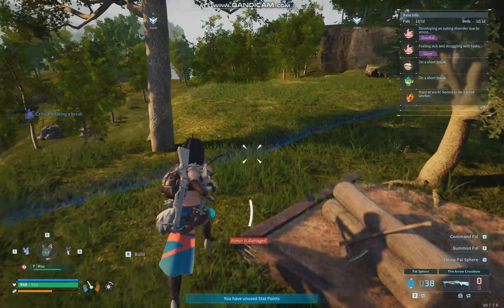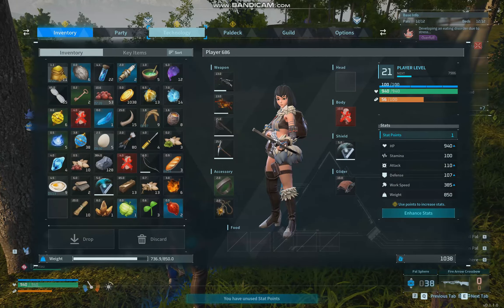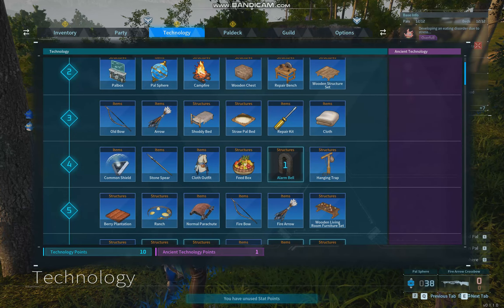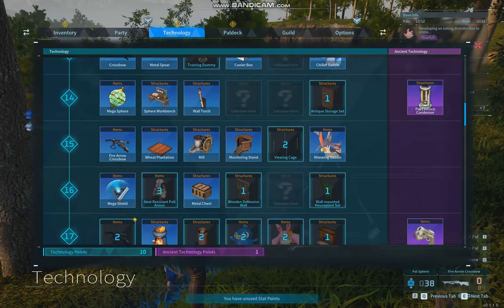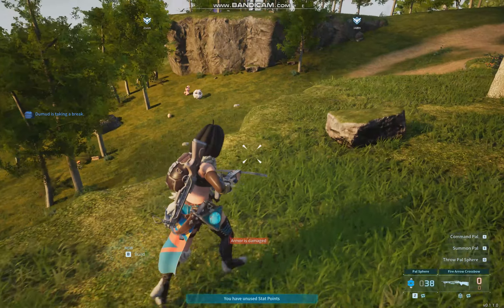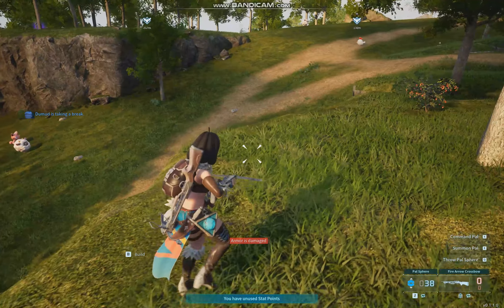When you start off the game you won't have anything because you'll start at level 1, and in the technology tree you'll just start off with the basic stuff. Each level you go through, you'll unlock new things. I'm level 21 right now. So my first tip would be: you want to level up as quickly as possible to start unlocking everything.